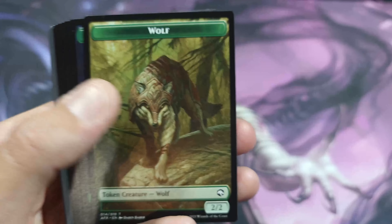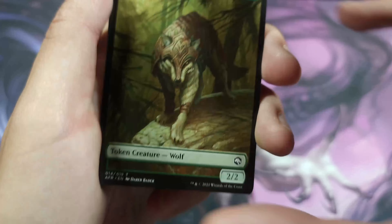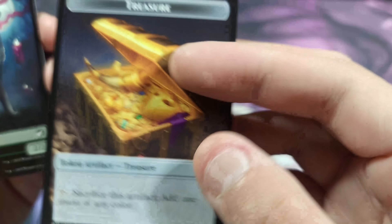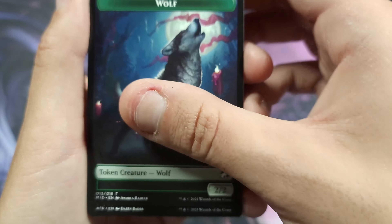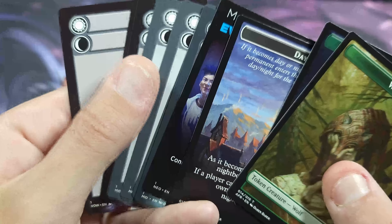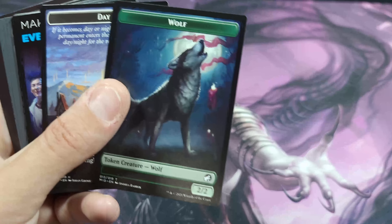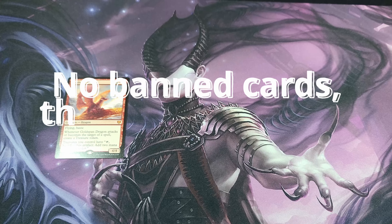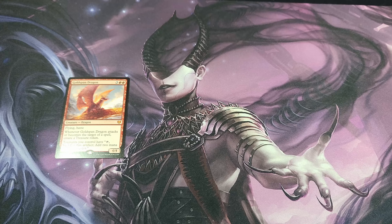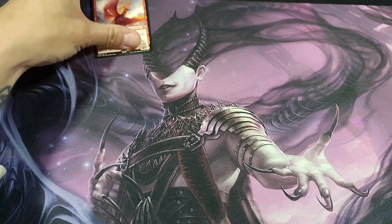Now let's look at the tokens — these things are absolutely gorgeous. You've got an armored wolf token; they're reversible with treasure on the back. More wolf creature tokens, more treasures on the back. You've got the day/night bound double-sided cards, and a clue token on the back of another. I actually really like this deck. I think this one may have one of the banned cards in standard — not Goldspan Dragon, but possibly another card — since these are meant to be played with the current meta and some of it rotates out next month.